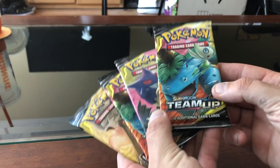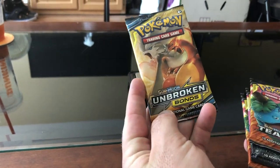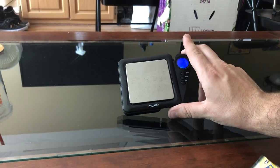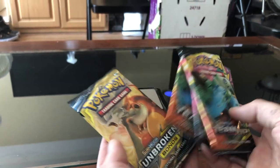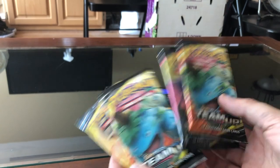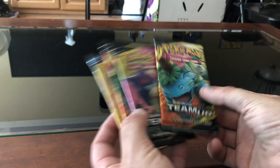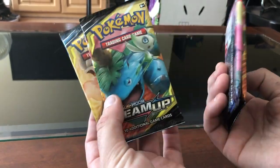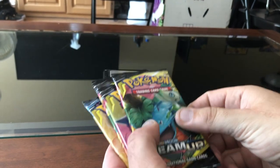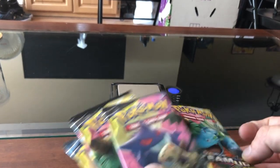So we got some boosters — some Sun and Moon Team-Up, and then one Sun and Moon Unbroken Bonds. What we're testing out today is to see if there's a difference in weight, and then we're going to open the packs and find out if we were right — if the heavier packs have anything like a GX card or a full art card. I watch a lot of videos of people doing this and it sounded super fun. We have our little scale here in grams, so let's do the first one.